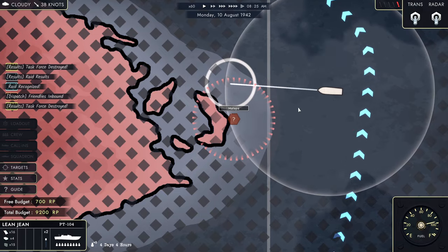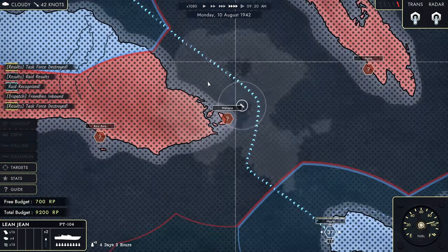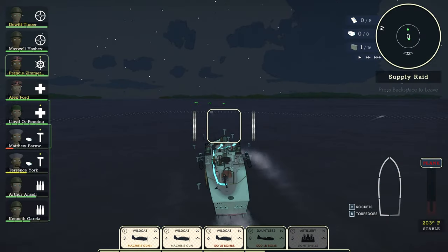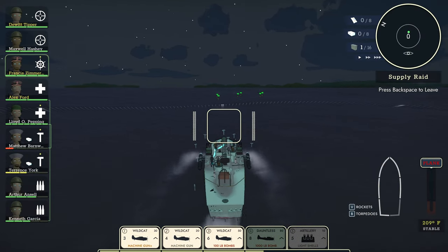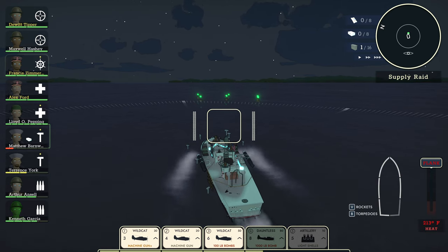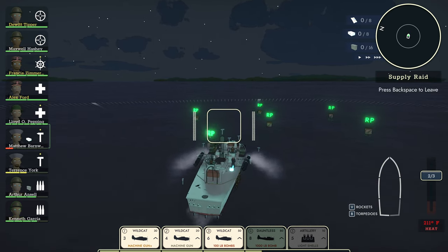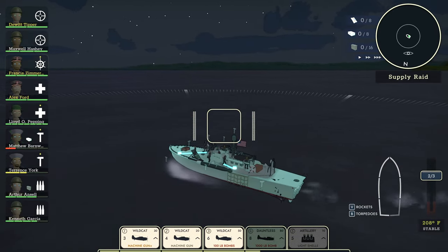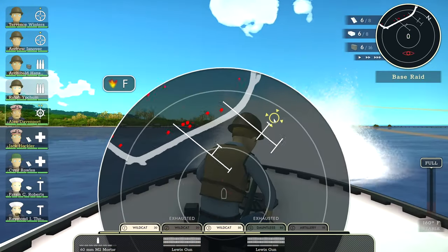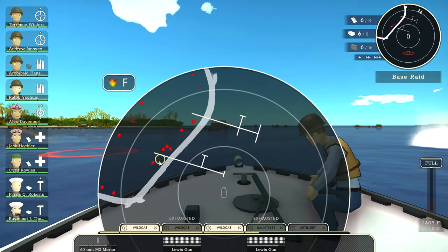You have limited fuel on the campaign map, so prioritising an objective is important. Do you want to recon a few bases? Intercept supplies? Assault enemy fortifications? Whatever you choose, you also have to consider your armaments. By completing objectives, destroying important assets and gaining more territory, you earn a currency called RP — the budget I mentioned earlier. This is used to get upgrades for your vessel like mortars for attacking bases, rockets or depth charges for submarines, and plenty more.